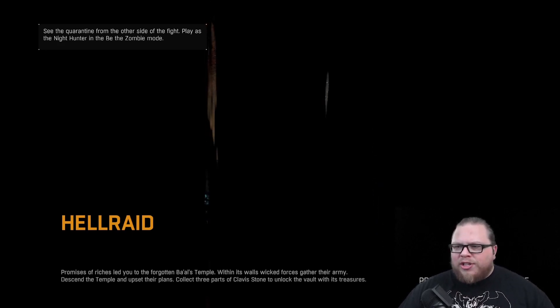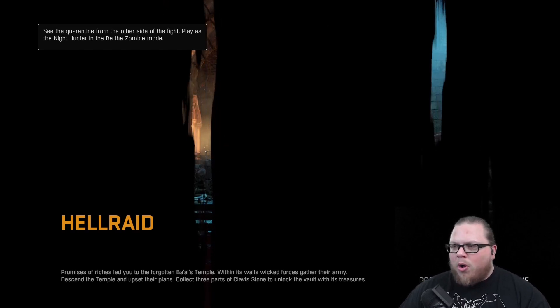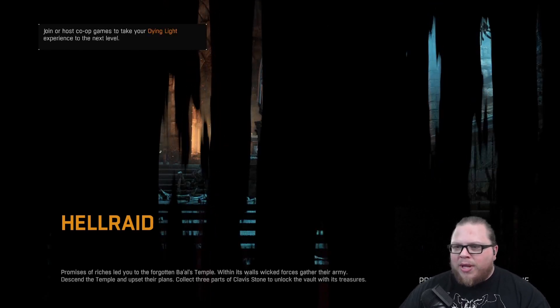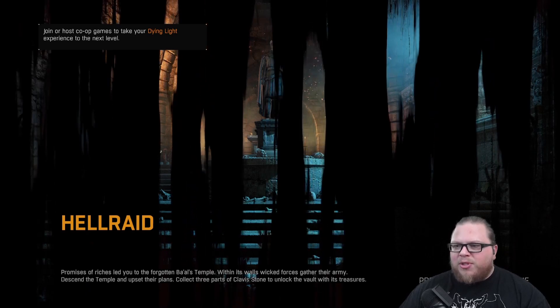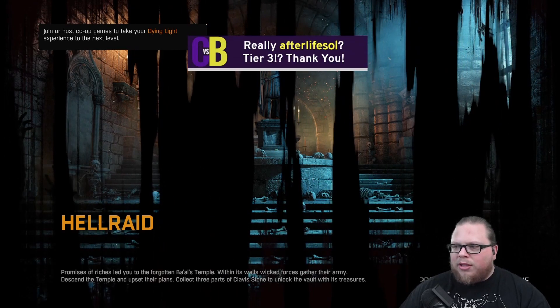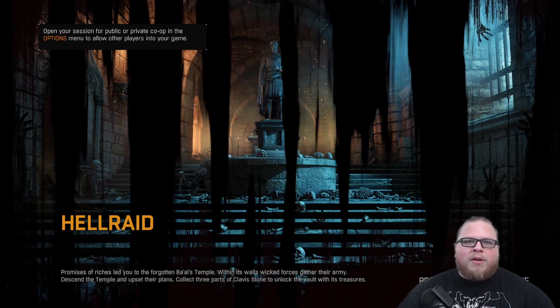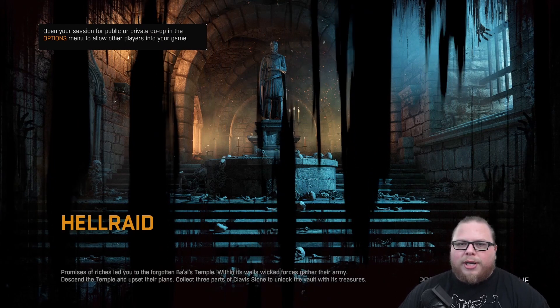Promises of riches led you to the forgotten Baal's temple. Within its walls wicked forces gather — their army descend the temple and upset their plans. Three parts of Clavistone to unlock the vault with its treasures. Afterlife, with the seven months — thanks so much buddy, I appreciate you.